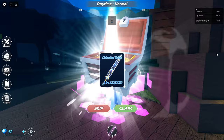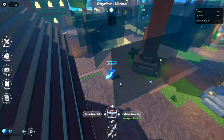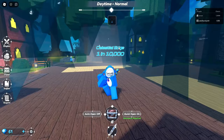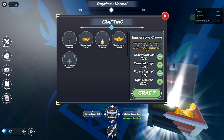We've been AFKing for like 20 minutes. We did get the Celestial Edge — a 1 in 10,000 sword! Only 2,000 of them exist. Let's stop opening to see what this looks like. It's a pretty cool sword. The game is a little buggy with the chests. There's a nice little aura — Celestial Edge. I think this is the one we need. For the crafting recipe we need Celestial Edge, yes, Circuit Cleaver, Purple Mistral, and Opal. We're going to see for this one — we're not going to get rid of it yet because it looks really cool.